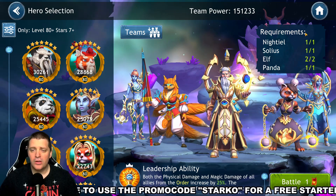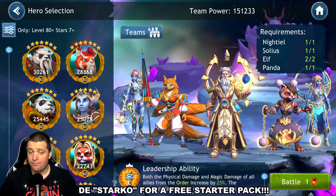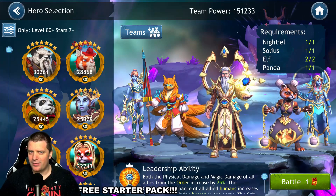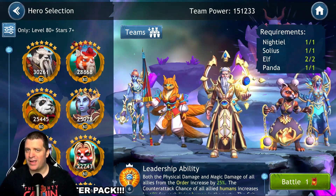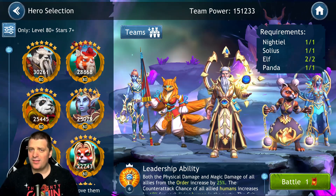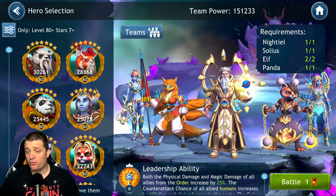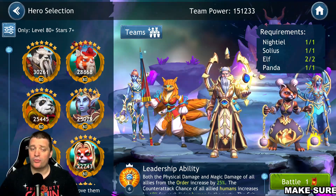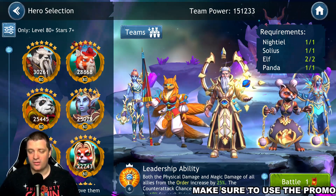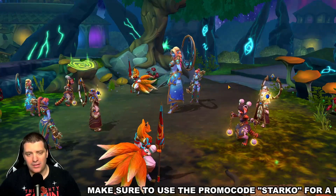Challenge number two is a little more difficult. You need two Elves, Solius, Night Tail, and one Panda. I brought Solius as lead, and for the free slots I brought Renara, because we're taking a lot of damage — having two healers means if one dies, the other can res. We're bringing Amber as the strongest Panda, Night Tail because we have to, Wonder Lula because Talon is banned, and Solius as leader.